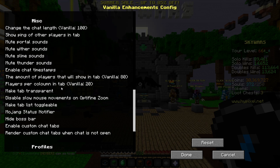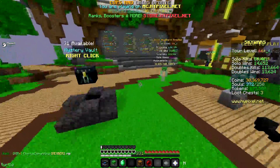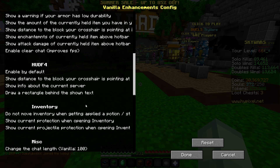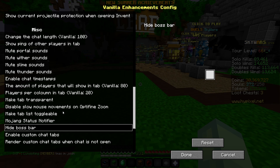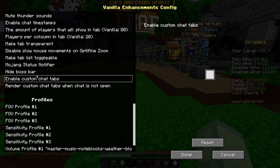If you put too many players on tab, like 50, every single Mega player will line down and you won't see them all. You can also make tab transparent and toggleable, but I don't use it — you can barely see the names, and it doesn't work well for the text. There's also the boss bar, which multiple mods have. And the custom chat tabs — party, DM, guild, and all that — come from Vanilla Enhancements. Everyone asks me about those.